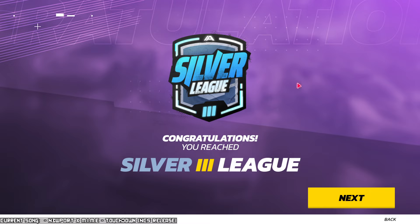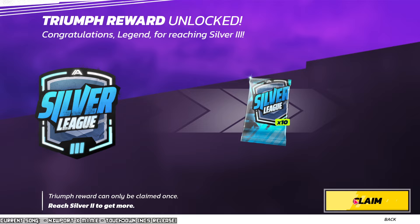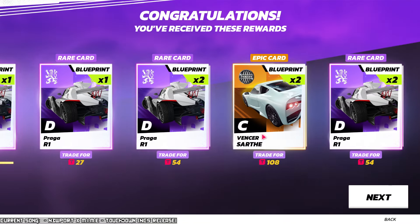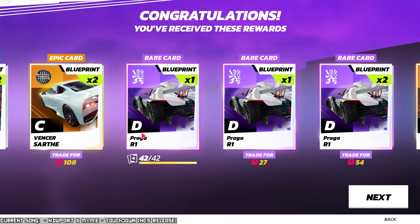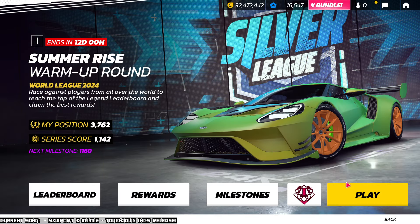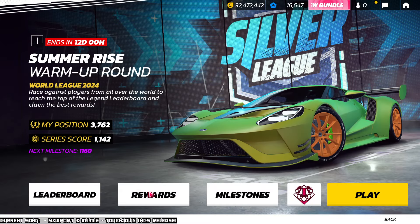Just like that, I've already reached the next league — I got to Silver 3! In Silver 3 we'll have a quick look... I get some rewards for having reached the next one. I just maxed out my Praga. I've gotten a lot of blueprints for the Praga, and thanks to that I now have a Praga at 4 stars. We're going to do that later — that's not what this video is about.